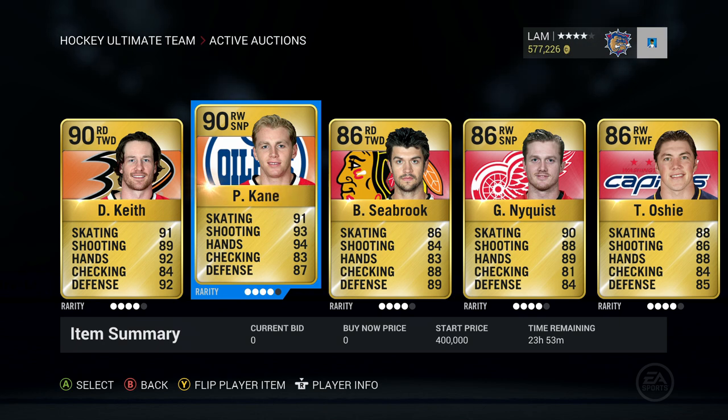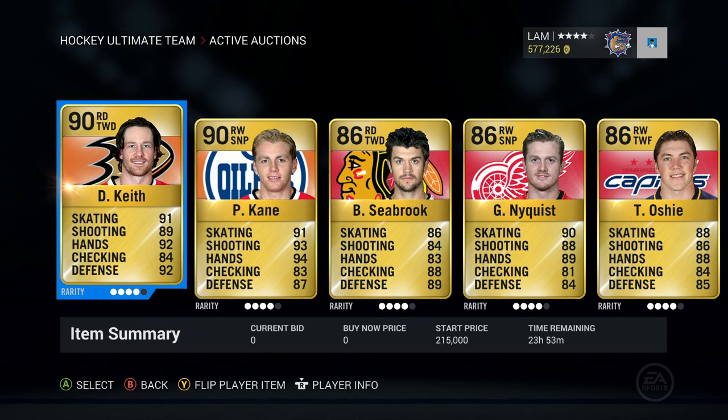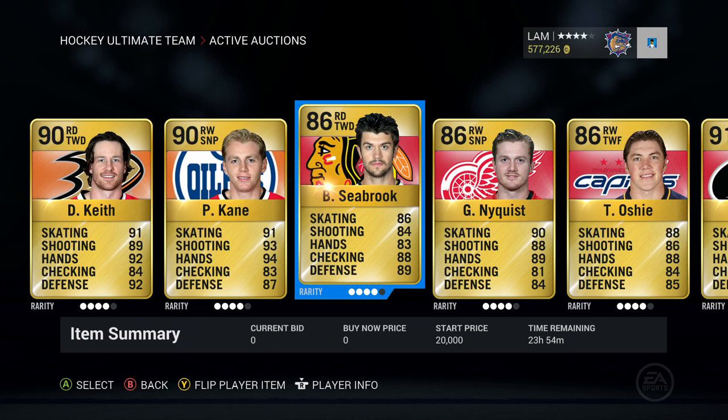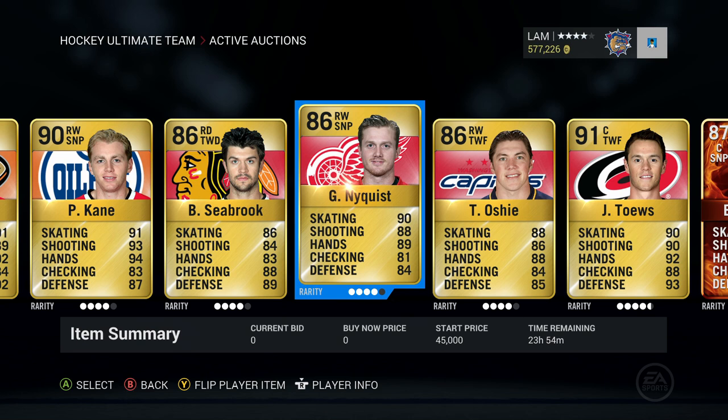We also got Patrick Kane on the Chicago Blackhawks, 90 overall right wing, sniper — definitely one of the best offensive cards you can get in the game. There's also Brent Seabrook, 86 overall right defenseman, two-way defenseman on the Chicago Blackhawks, worth 20,000 coins start price. Next up, Gustav Nyquist, 86 overall — one of the really speedy players for an 86 overall in this game. He's on the Detroit Red Wings, start price 45,000.